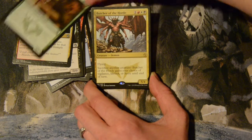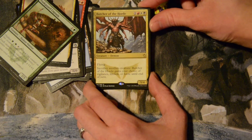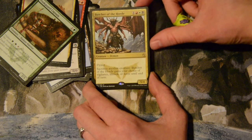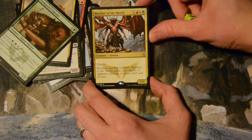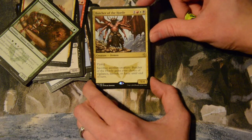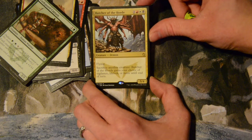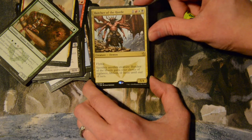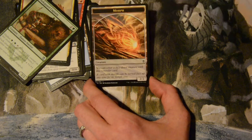The rare is Butcher of the Horde! I just got beaten in the face with this card multiple times tonight. It's one colorless, a red, a white, and a black — Mardu colors. It's a five-four flying demon with a bunch of arms and wings. You basically have to kill it with Stoke the Flames, which is painful. You can sacrifice another creature to give it your choice of vigilance, lifelink, or haste until end of turn. This card is awesome!